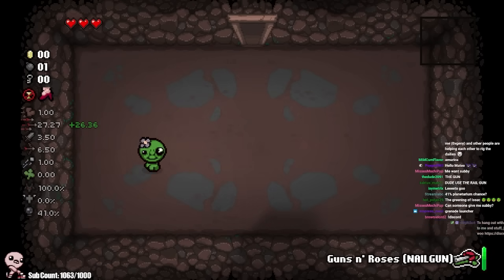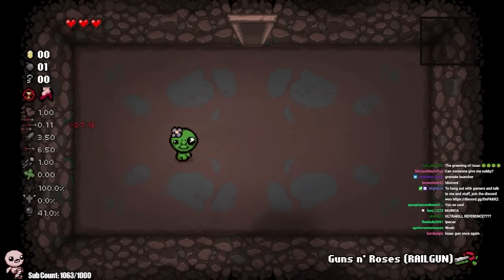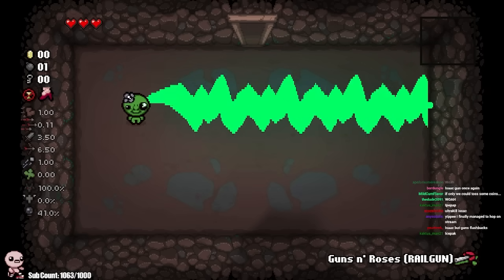We got the nail gun which actually works a little bit differently. Instead of holding Q, your bar kind of acts as your ammo. And our final switch is the rail gun which shoots the other tech X thing. It does not have a charge bar, but this entire time I've been holding down the shooting button because it takes a bajillion years to shoot. There it is.